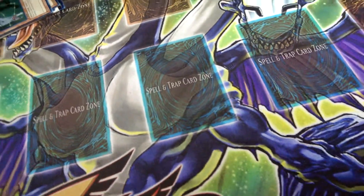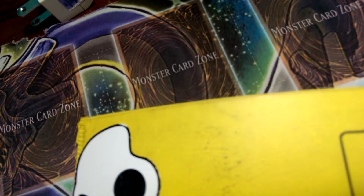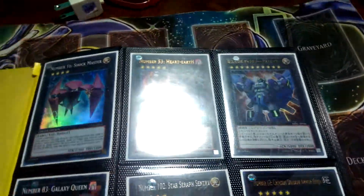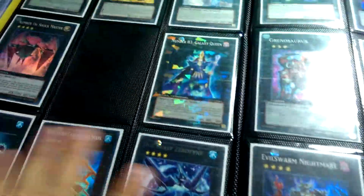Next binder. This is like a medium, average binder — like what you would see from a lot of people who don't spend money on Yu-Gi-Oh. Average binder. OCG, English one, DT. It's a pretty average binder.